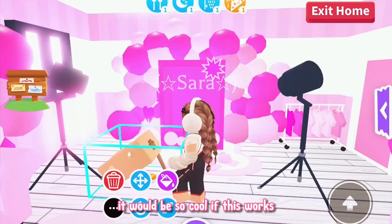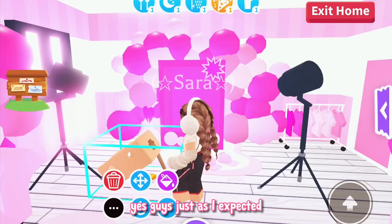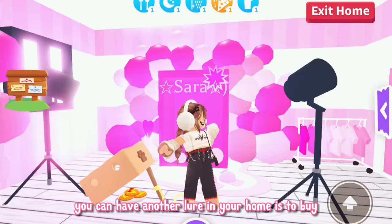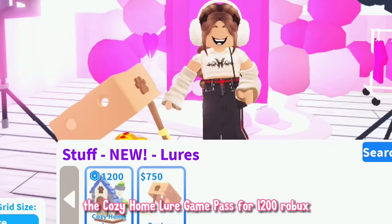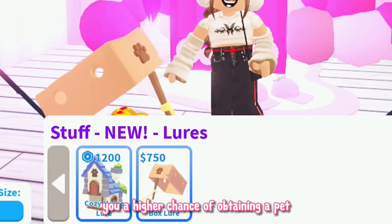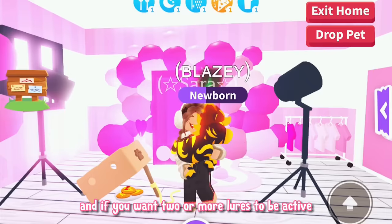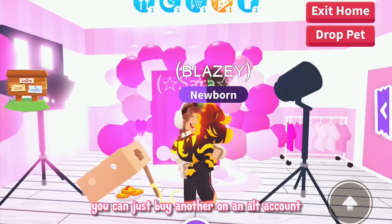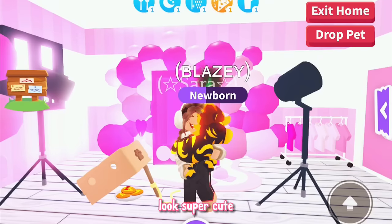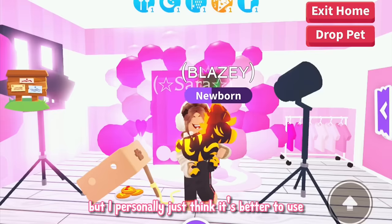Just as I expected, when I try to clone it nothing happens, so this doesn't work. The only way you can have another lure in your home is to buy the cozy home lure game pass for 1200 Robux. In my opinion this isn't really necessary though, because it doesn't give you a higher chance of obtaining a pet since you're still using the same bait — you have the same chances. If you want two or more lures active at the same time, you can just buy another on an alt account. The cozy home lure does look super cute so it's entirely your decision, but I personally think it's better to use alt accounts.